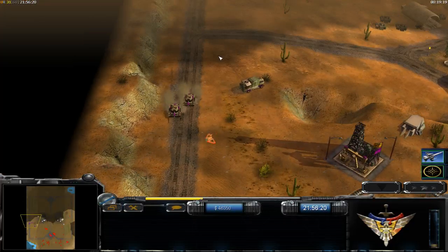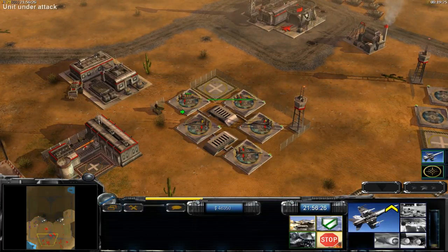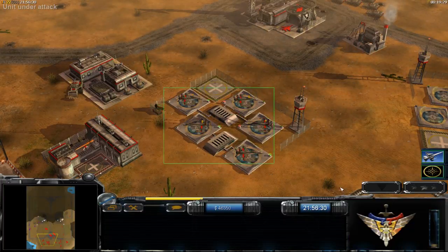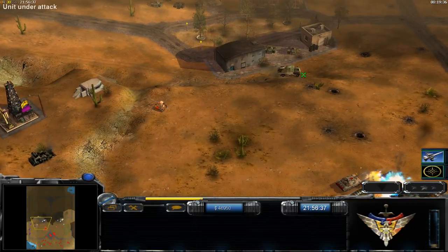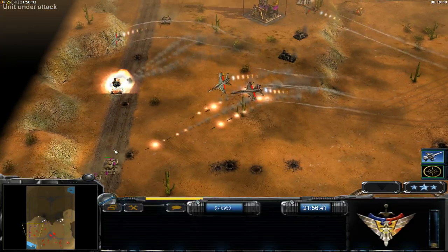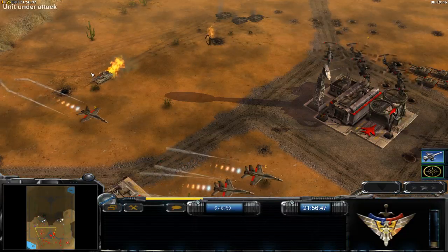If you see he's attacking only with battle masters, you don't need 2 planes on one key. Use 1, 2, 3, 4 separately, and now you need 5 separately. And tanks are gone. If there is no anti-air, freely use your command chase to destroy the rest of the units. Basically that's it for Air Force General.